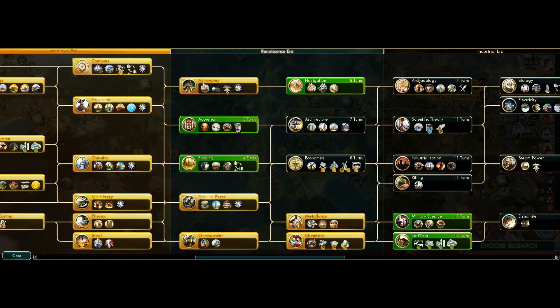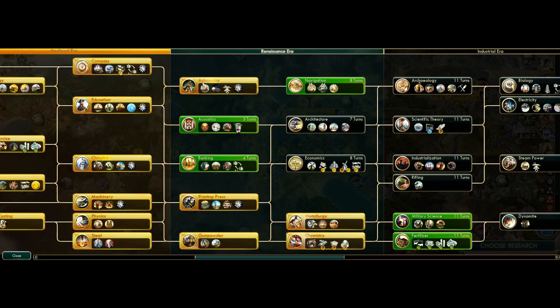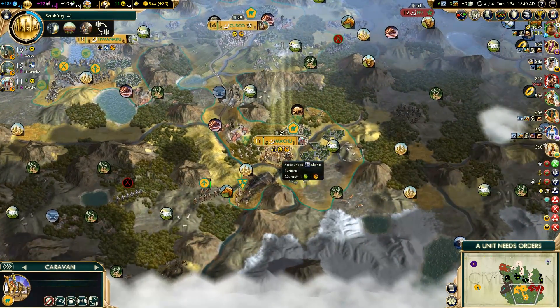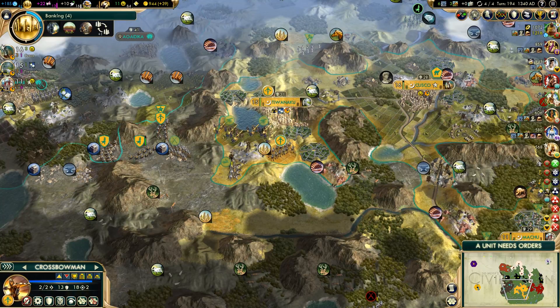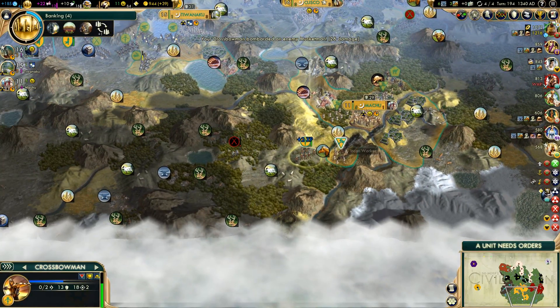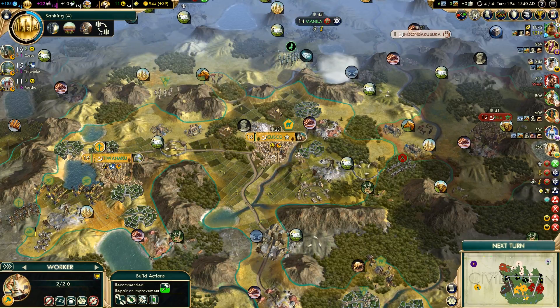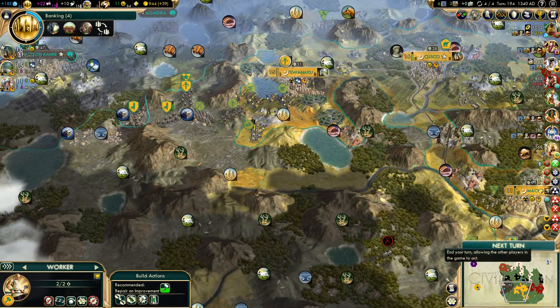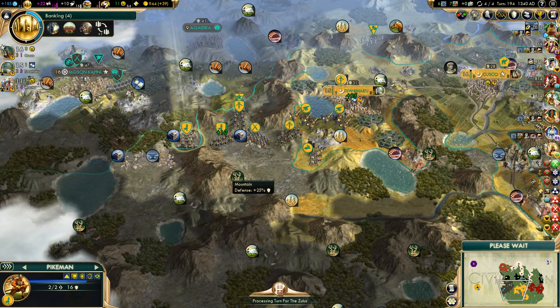What should we research? I think it's about time we get some banks — that's the right decision. Send this caravan to Fez like we were talking about. Let's heal this unit in the city — don't want to lose him. We have more horses here because this resource wasn't even repaired yet — that's hilarious. We need to bring these guys back to upgrade them to lancers, and then our siege should be pretty good.